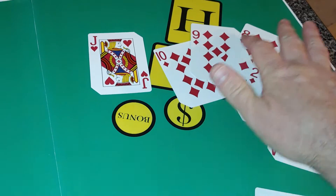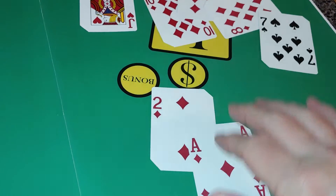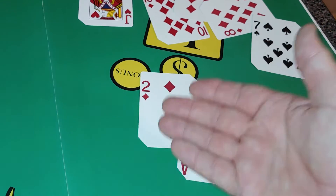So you have jack, 10, 9, 8, 7. You do improve the front to a king or better, so that would be the way you'd play it — a jack-high straight with an ace-deuce in the two-card hand.